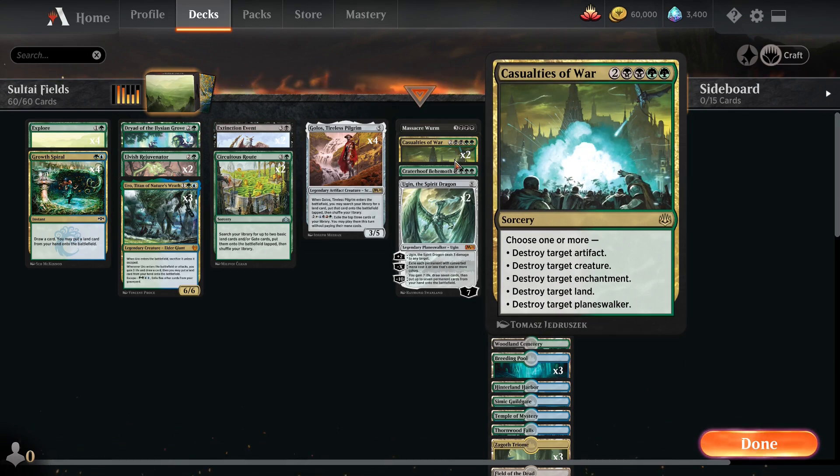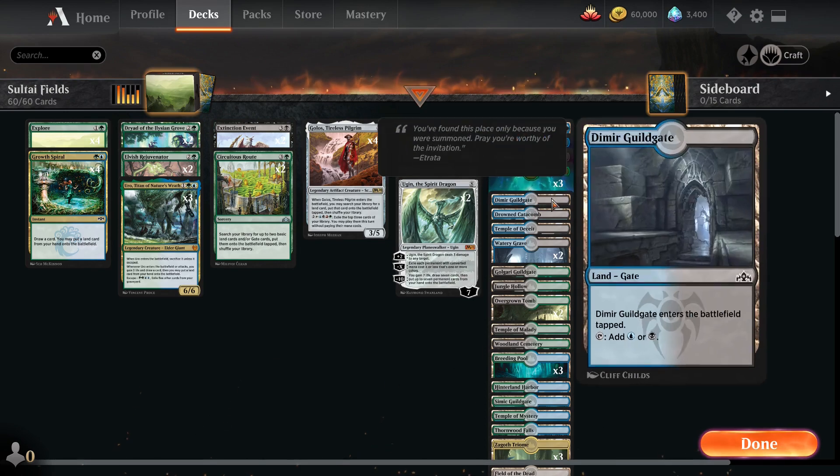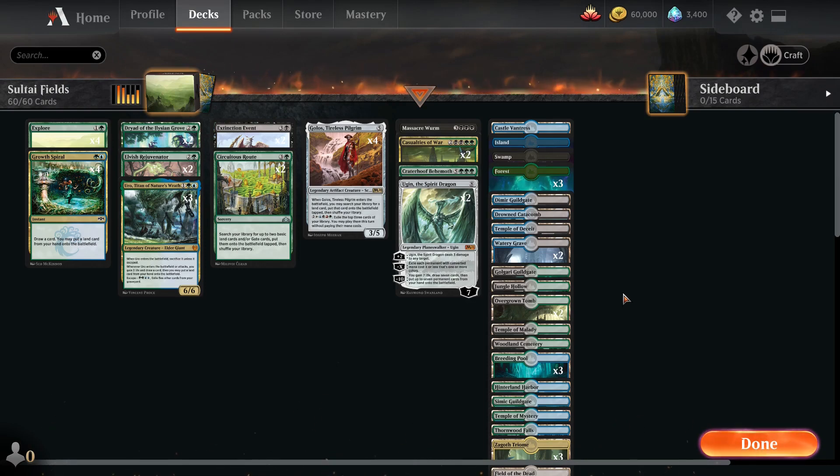Lastly, two Ugin the Spirit Dragon, because getting him down early due to all our ramp means if we get that minus-10 off we draw seven cards and put seven permanents on the battlefield. If we had four Fields of the Dead and drew seven lands, we'd end up with 28 zombie tokens being made that turn. We're running 31 lands - lots of lands. We're going to play some best-of-one in Historic and see how we do with our Sultai Fields deck.